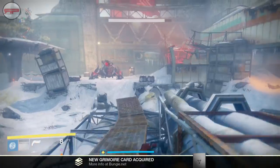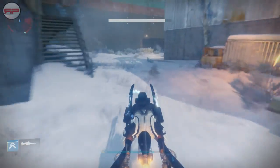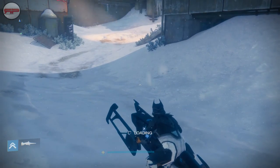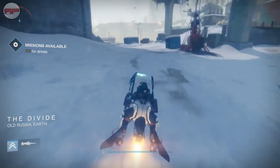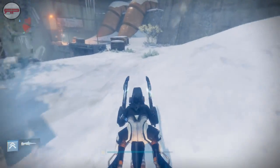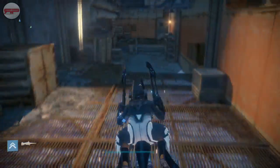The next one is in the area where you kill your first Archon Priest. We've got to go back to the Divide. From the Rocket Yards, go left this time and head towards the Divide. As soon as you come out into the Divide, continue straight forward as if you were going to the very first area you reach when loading the Cosmodrome Patrol. Just between those two areas we're going to get the third part.